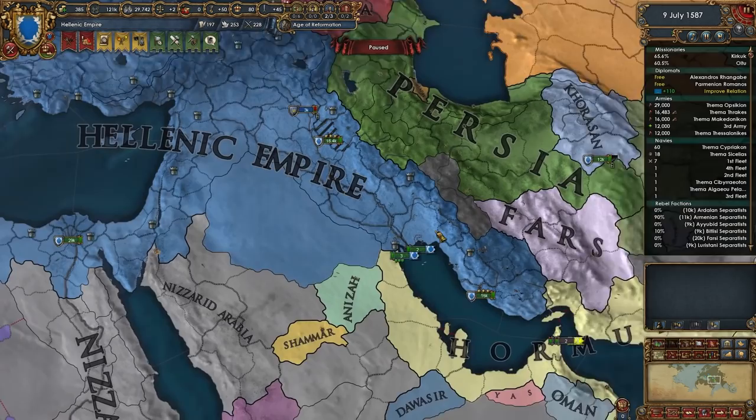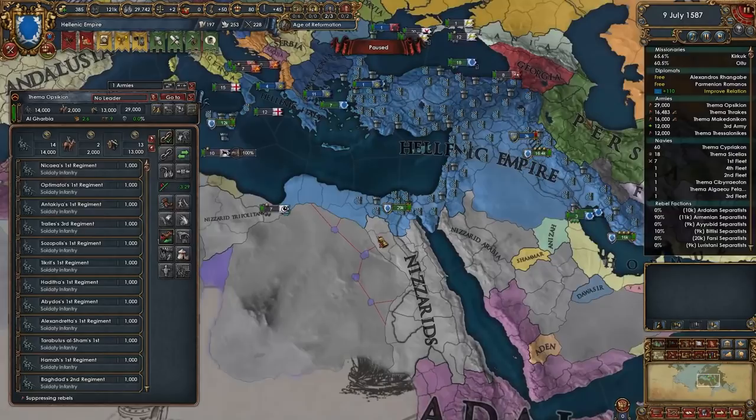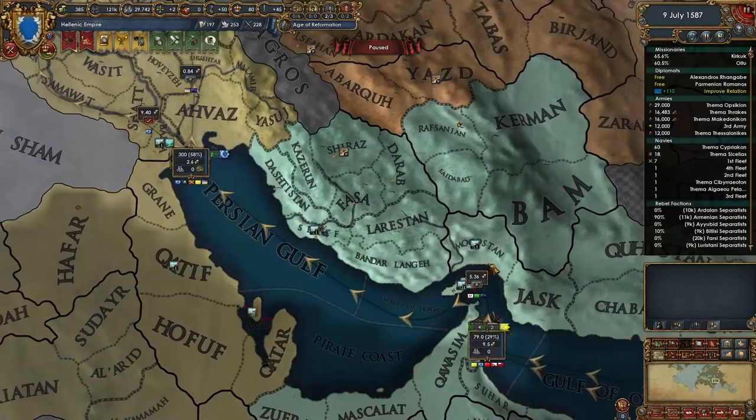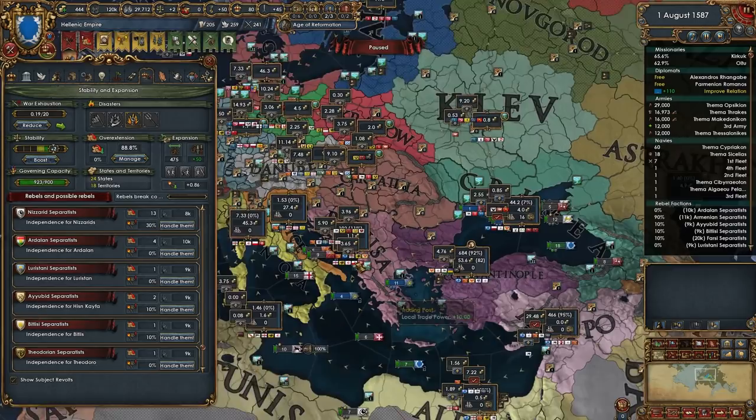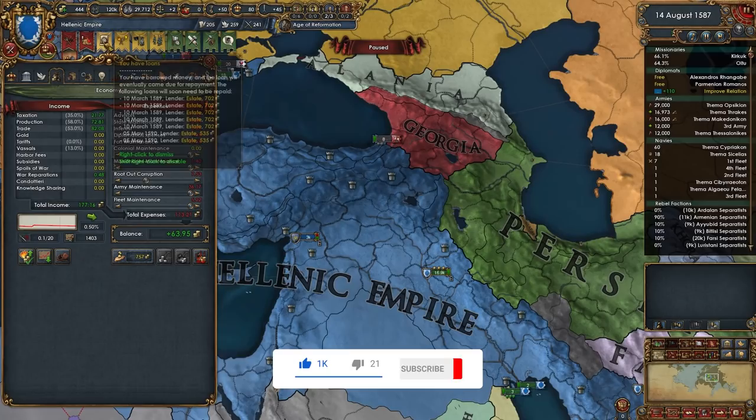We need to get into Persia - we'll be able to attack them in August of next year. We also need to get down into the Nizzar's lands. We can't co-belligerent Hormuz right now. Look at this - 53.6 ducats in trade steering, oh baby! We have rebels popping over in Armenia but we'll be able to handle them no problem.